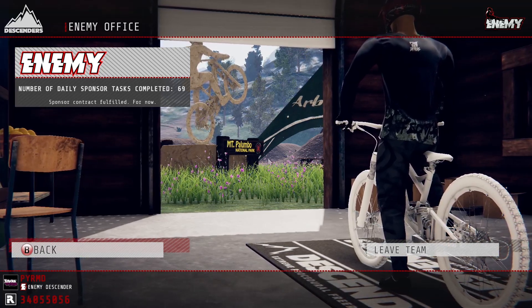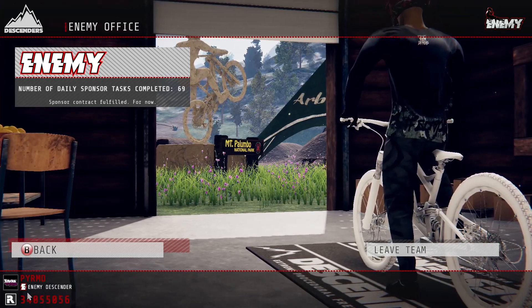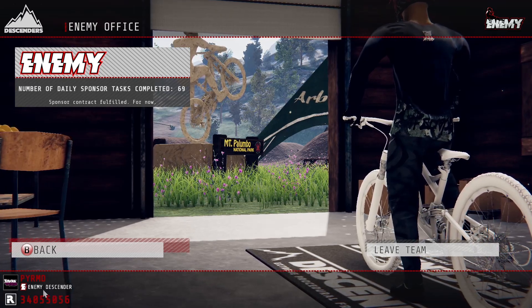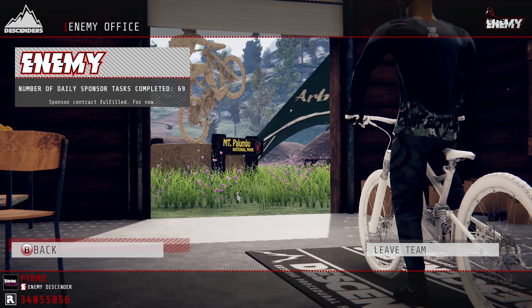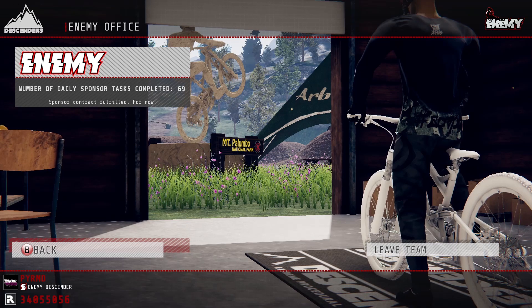You need to get this one here where it says Enemy Descender or Boreal Descender or whatever. It won't say Descender yet because you still have to do this one - you have to get it to say Enemy Master instead of Pro, Semi Pro, or Novice.